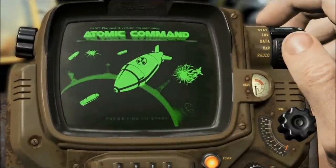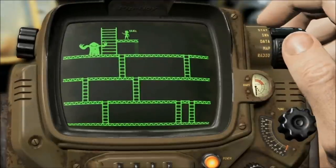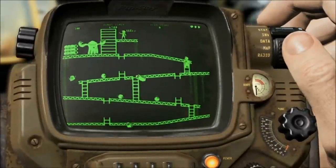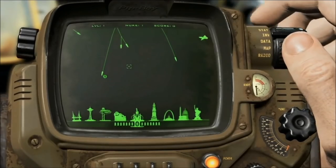Another great thing is that they've put mini-games on the in-game Pip-Boy that you can play. You actually have to find them — they're on cassettes scattered around the world. Once you've got them you can have some fun with them. These are actually Fallout-themed games made by the developers, and that, my friends, is attention to detail.